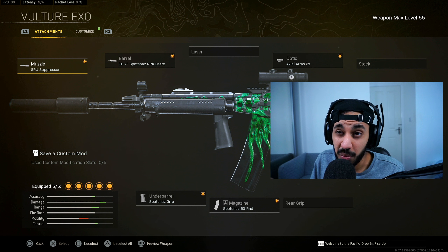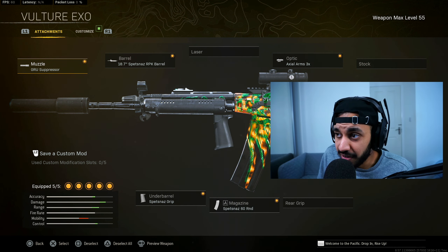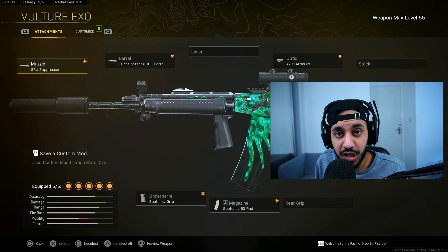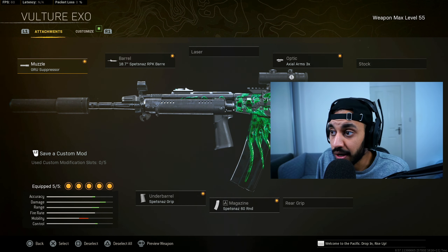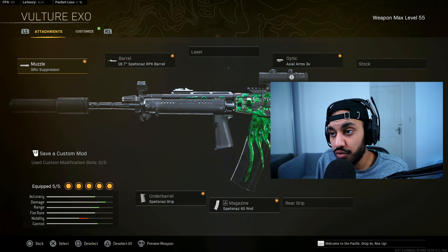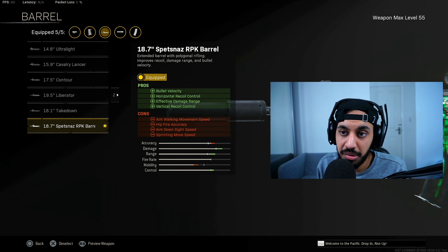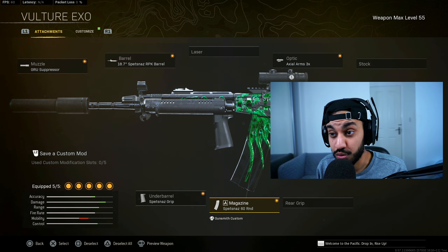At number two, one of my favourite guns right now, is the Fara. It's very solid and underrated — no one seems to use it, maybe because the Vargo is newer with slightly better recoil control. But the Fara has pretty much no recoil if you manage it, and it's the third or fourth fastest killing AR in the game at long range, so it'll melt people quickly. Great movement speed too. Build: GRU Suppressor, Spetsnaz RPK Barrel, Axial 3x Optic, 60-round mags, Spetsnaz Grip.